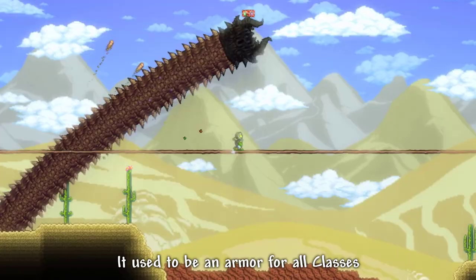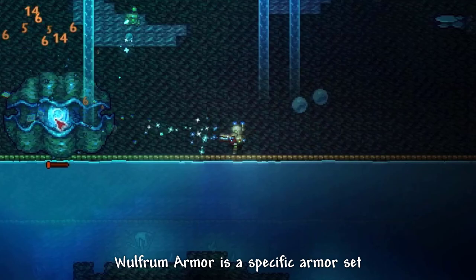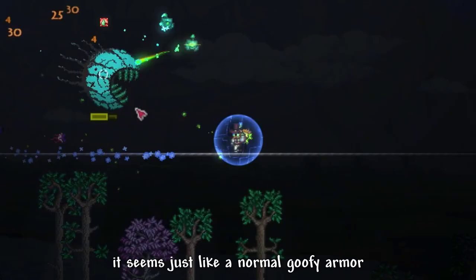The new update just dropped in. Calamity Mode Wolfram Armor finally got updated. It used to be an armor for all classes, but now Wolfram Armor is a specific armor set for Summoner Class.